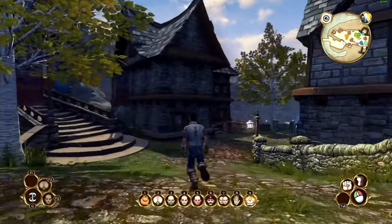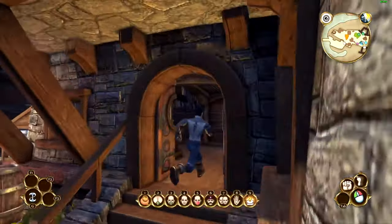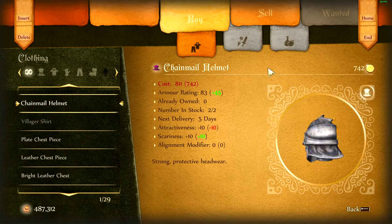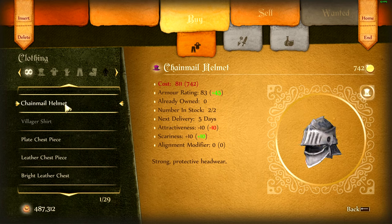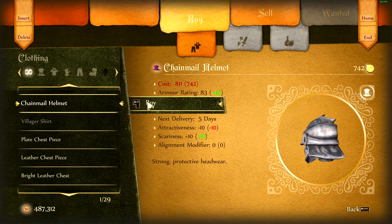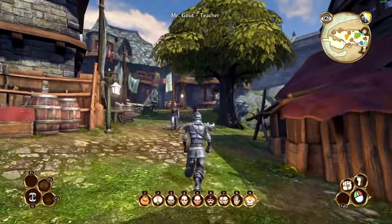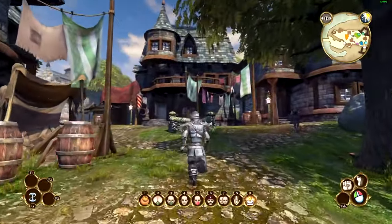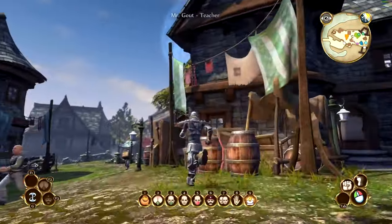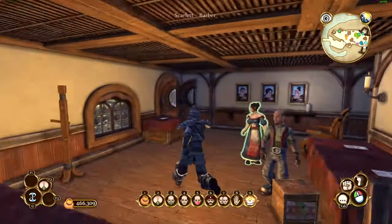So, the cool thing is I'm pretty sure there's two achievements I can get here real quick. The first one is to get a beard, a haircut, and a tattoo — which I don't actually know if there's a tattoo parlor here, to be completely honest. I don't think there is. Let's do chainmail plate chest. And I guess just a haircut and stuff. I feel like there is supposed to be a tattoo parlor and I'm just not seeing it. There's no tattoo artists here.